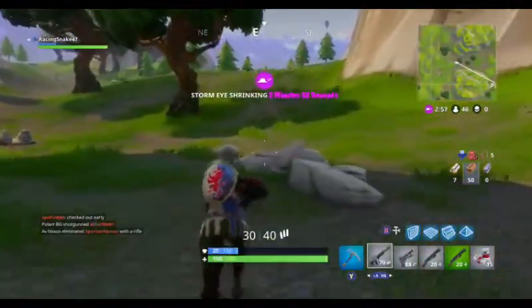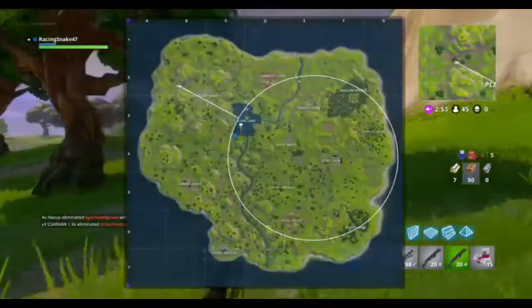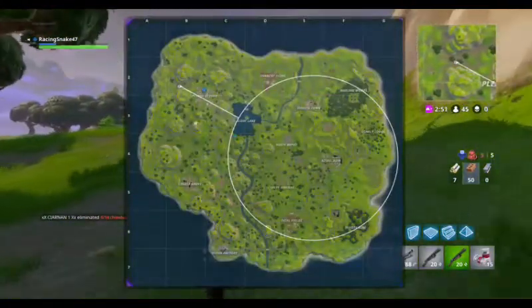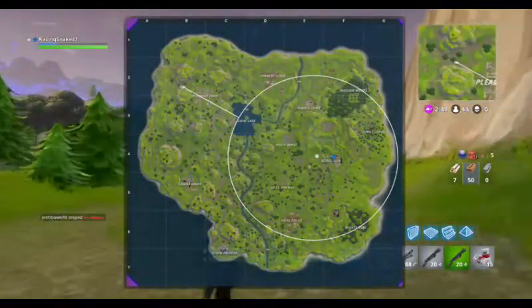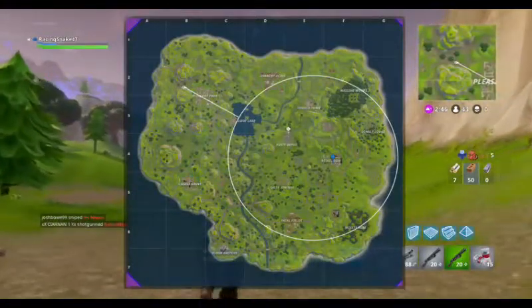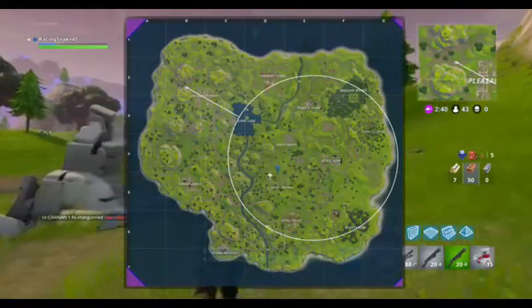If you want to go in straight away and just kill everyone at the start of the game, I would say go to Pleasant, Greasy Grove, or Retail Row. You can go to Dusty, but it's not really one of those places where you're going to instantly get killed. Or Salty Springs, because Salty Springs has everyone there.